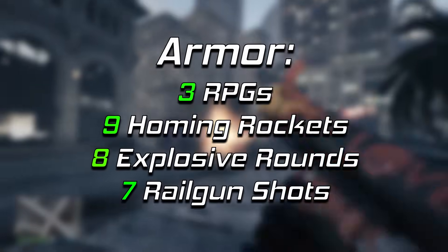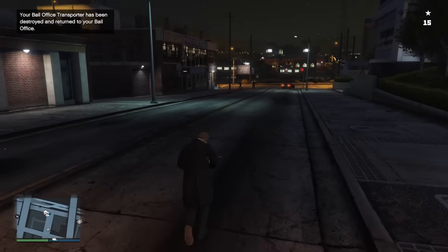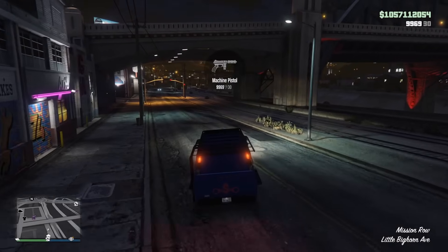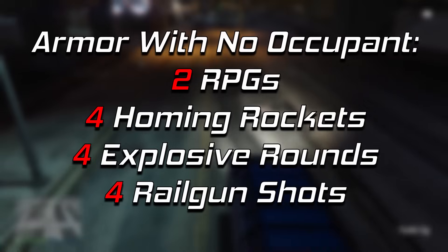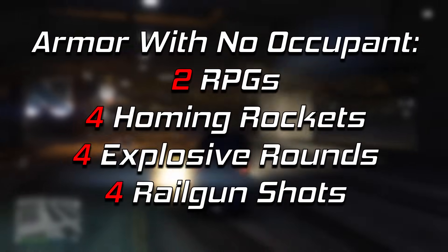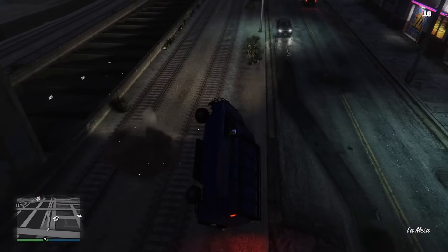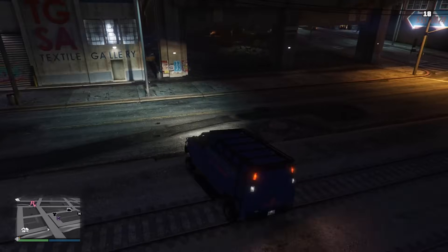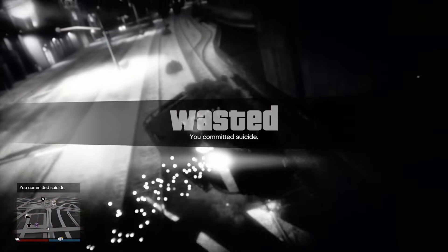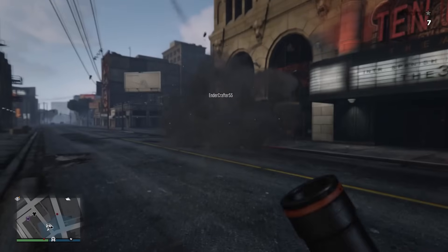That's if you have the armor plating upgrade. If you don't have the upgrade it's like a normal car that just blows up from one rocket. So it gets all of its armor from that armor plating upgrade, which costs around $125,000. These values are kind of all over the place and they're basically halved when there's no one in the vehicle, like a lot of other vehicles — the Amiantic vehicles work like that. It's very weird to see a vehicle take more homing rockets than railgun shots or explosive rounds, considering those are just weaker explosives as a whole. I would be very interested to see how this would play out if the vehicle had a percentage armor upgrade on top of the armor plating. At that point I think this bounty van would be very good for free mode use, but as of right now it's just decent.